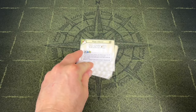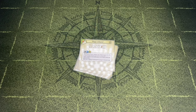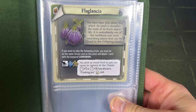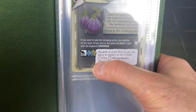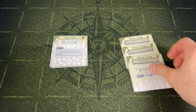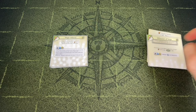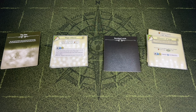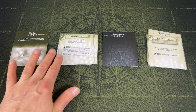We're going to block the four Hope Reborn cards as instructed. We also have a special card picked up during our adventure — the Flagellanza — from our journal. If you want to take this action, you must be on the same terrain as this plant and block one card with the keyword companion. We found this in our first adventure. We'll keep our three tiles out and ready to go.